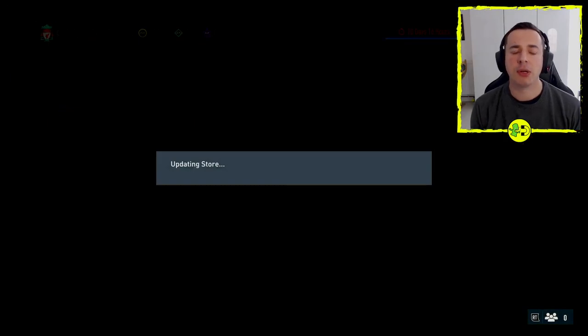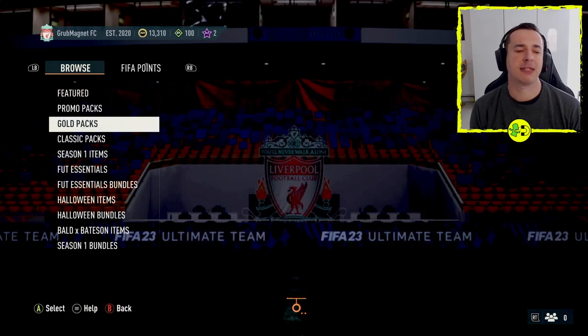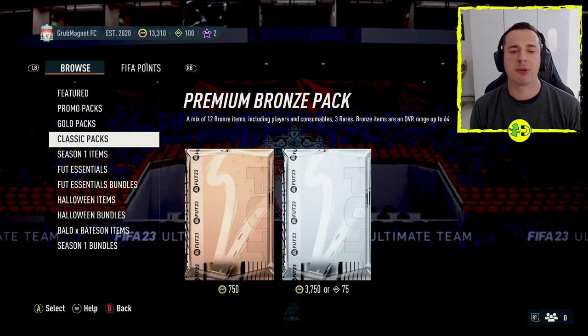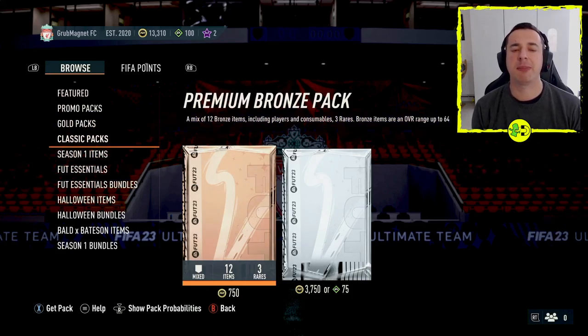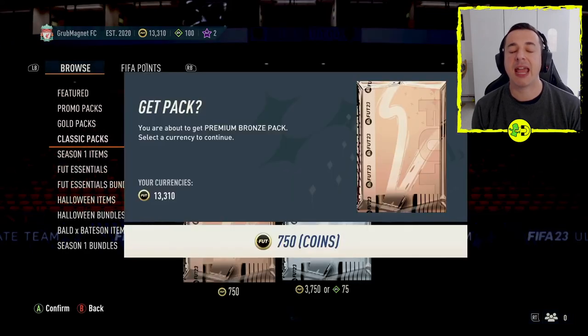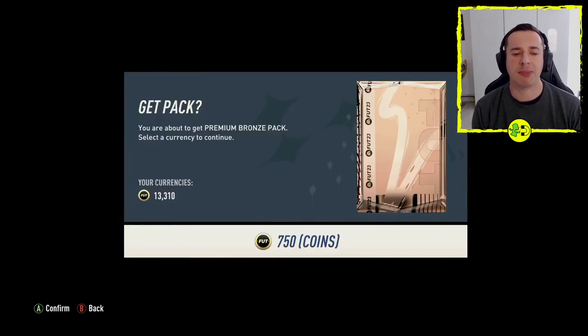You're in Ultimate Team, you go over to Store and then when you're inside there you want to go down to Classic Packs. The Bronze Pack is here — the Premium Bronze Pack — and you can see it says that you get 12 items, 3 rares. So if we go to Buy it, down the bottom left hand side you should see the buttons for your platform. For me on the Xbox, that's going to be square on the PlayStation, and 750 coins is what I need for doing this method.